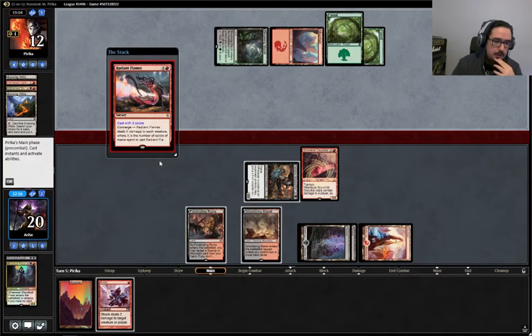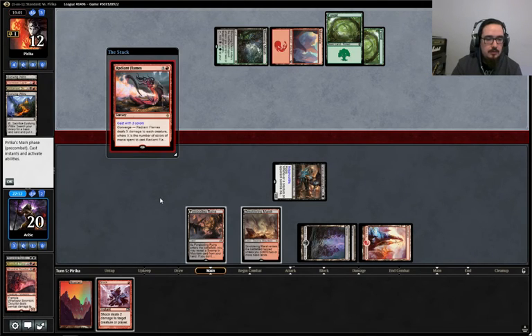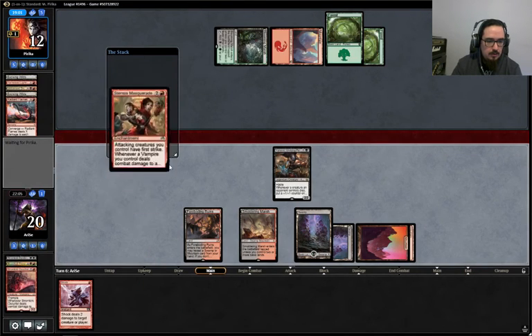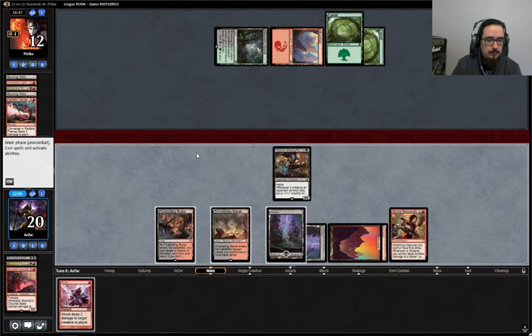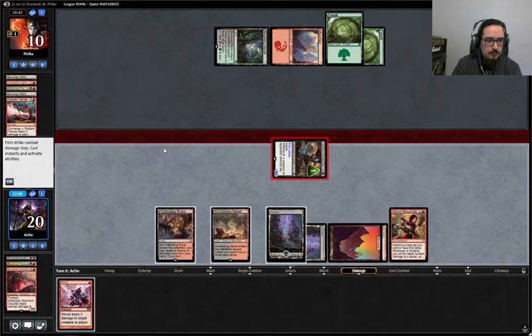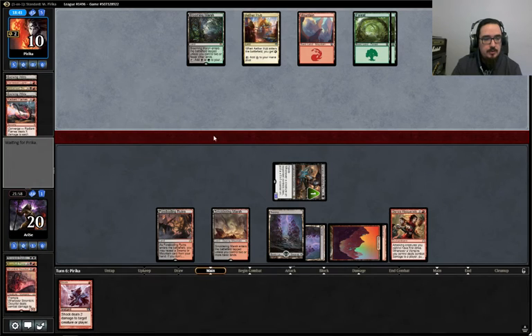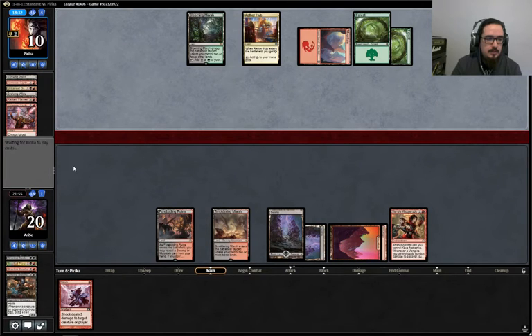Does he have a Voltaic Brawler? Of course he does. So we're going to sacrifice this guy to give it Indestructible. And then we're going to play Stensia Masquerade. He's doing work, but I'm sure this guy's got like 800 pounds of removal in his deck. He plays another Voltaic Brawler — that's what I thought. This deck needs something.